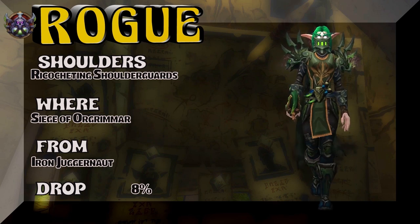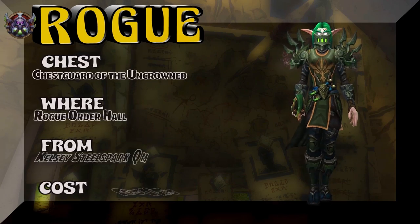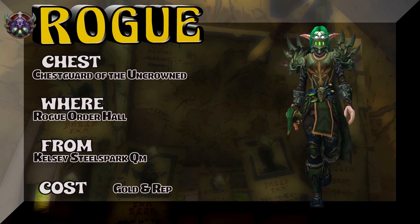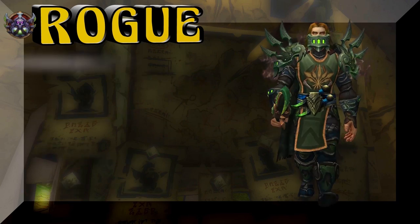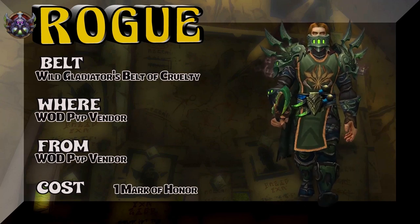Now you can tell me this might not be a rogue thing, but there are two rogue tier sets that happen to be green. This is kind of one of them here. The chest card of the Uncrowned Rogue Order Hall — also the set from Legion — both the chest and the legs here are green as well. So there is quite a bit of green with rogue tier sets.